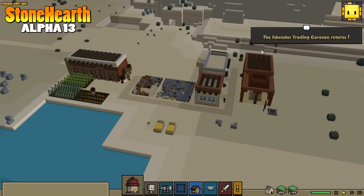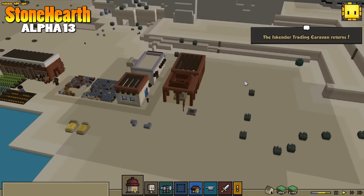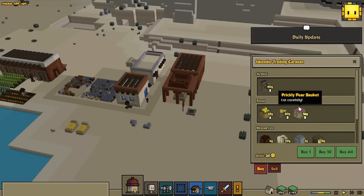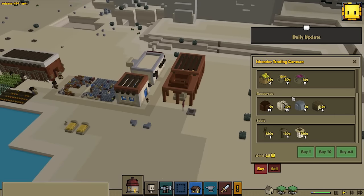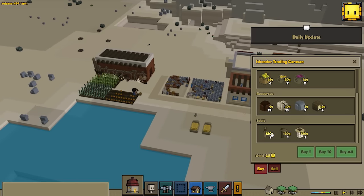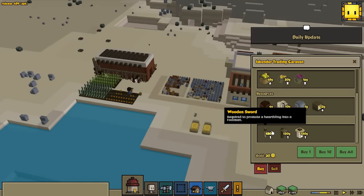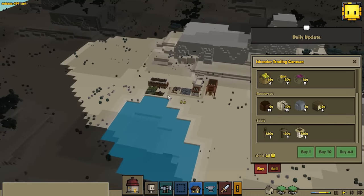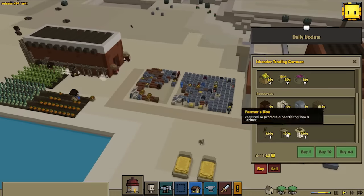Hello everybody, welcome back to Stoneheart with me Banto. We're back again and Iskander the trading caravan returns, we're gonna speak with him. So let's see what he has goods for trade. We do sell a shield — we don't really have a shield yet, we only bought like a sword. We don't have any enemies yet by the way, I haven't seen any yet so I'm not really sure what kind of enemies we're gonna face out here. We haven't fought like any goblins or anything like that yet.